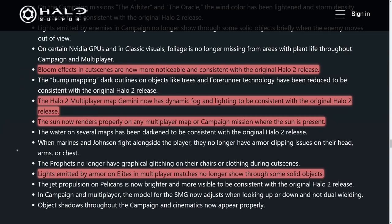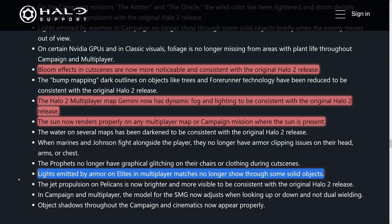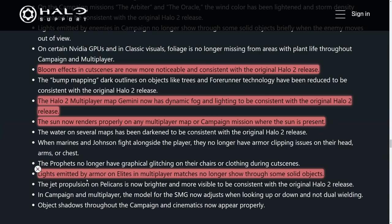There have been significant changes to Halo 2 graphics as well. The bloom effect in cutscenes is now noticeable and consistent with Halo 2's original release. The map Gemini now has dynamic fog and lighting consistent with the original Halo 2, and they actually found the sun within the game so you now see it where it should be. Also, lights emitted by elite armor in multiplayer no longer show through solid surfaces — there were so many times I could see elites glowing through walls, so that's great to see fixed.